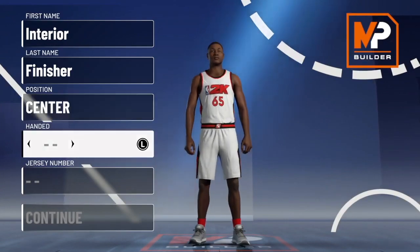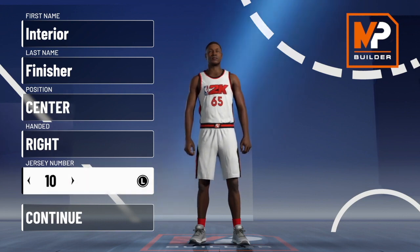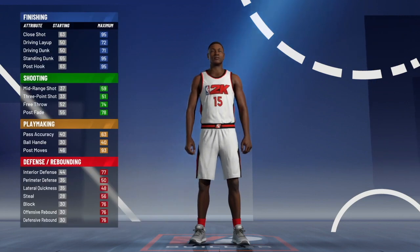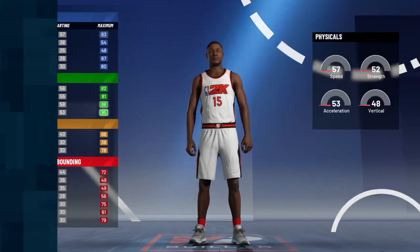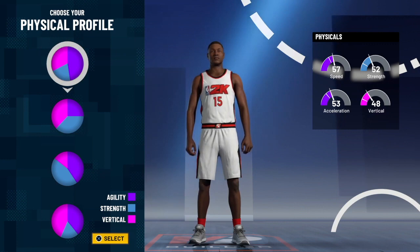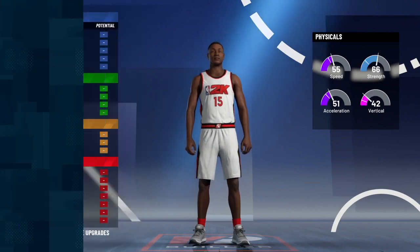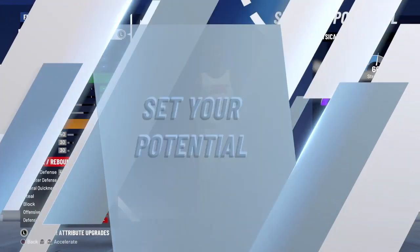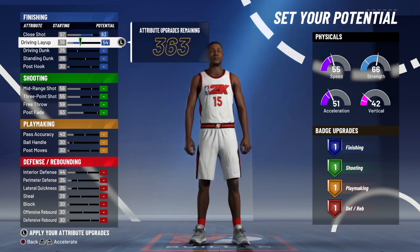To start off, you guys are going to want to make a center — you can make him right or left-handed, but I prefer right, so I picked right. For your pie chart, you're going to want to pick the green pie chart, which is also known as the shooting pie chart. For your physical profile, you guys are going to want to pick the third one from the top, which is also known as the strength pie chart.